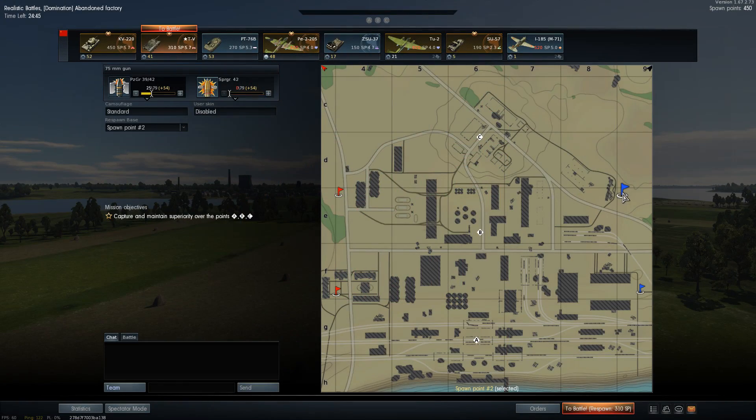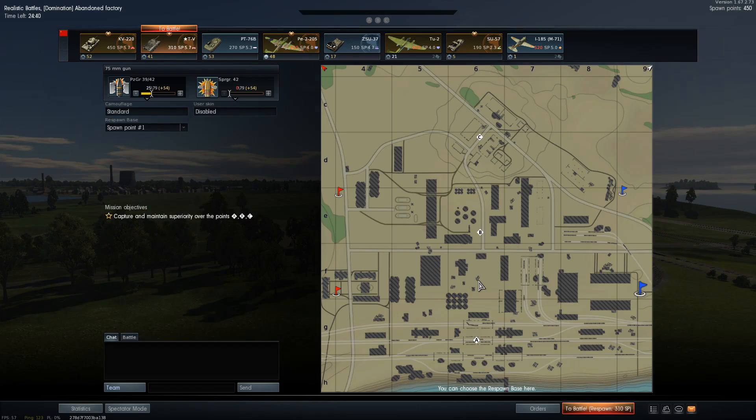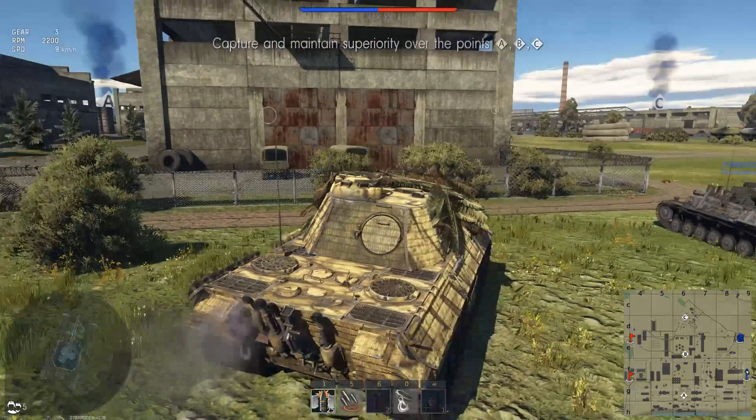Alright, so here we are on Abandoned Factory. What I'm going to do is spawn up to the North Spawn and come down towards Bravo area, maybe go around — actually, I'm going to go between these buildings and come up between Bravo and Alpha, and hopefully get some side shots on somebody.